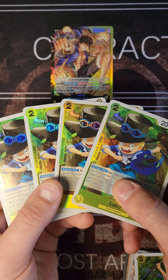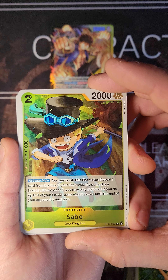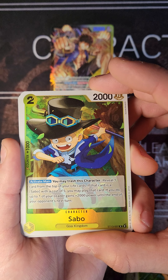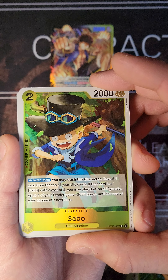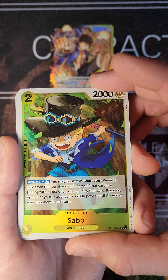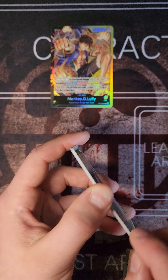Next we play the 4 Sabos. Activate main: you may trash this character, then reveal one card from the top of your life cards. If that card is a Sabo with a cost of 5, you may play that card. If you do, up to one of your leader gains 2000 power until the end of the turn — pretty much similar to the Portgas D. Ace.